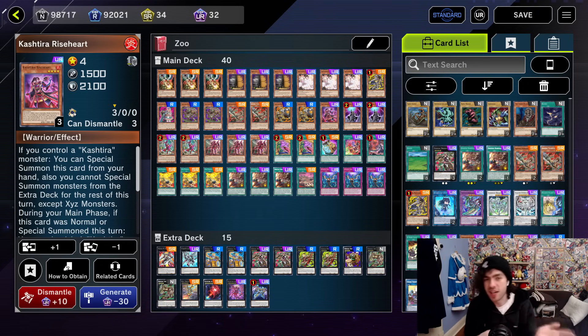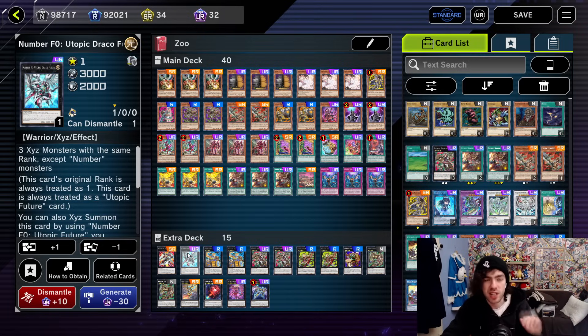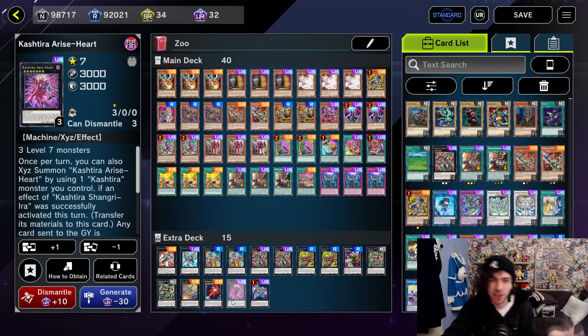So playing the Kashtiras with it means you're going to summon out things like a Kashtira Arise-Heart, which is a Macro Cosmos on legs, in combination with things like your Drident, or summoning out things like a Draco Future, or sometimes both of them together in combination with the Arise-Heart.